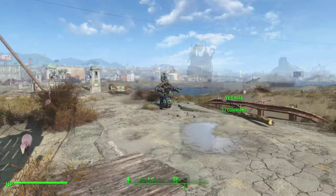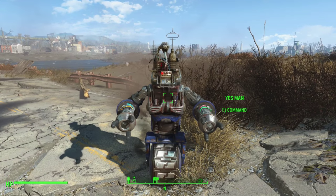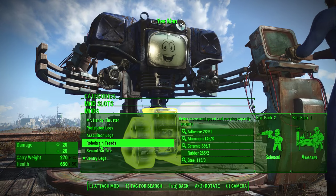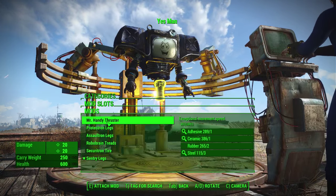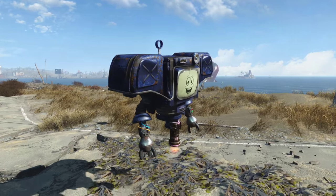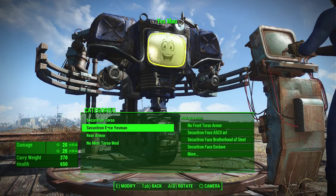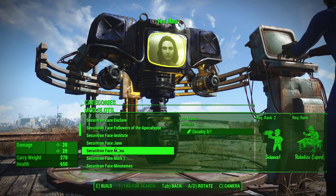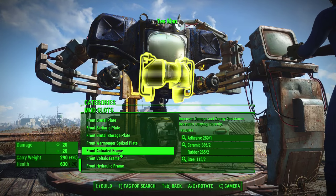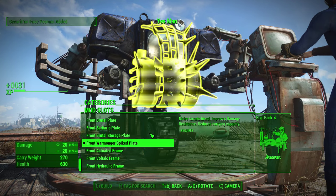Although, let's face it, many of the creations you come up with at this particular station are a little strange. And of course you can do it the other way around — you can have the Securitron torso and the legs of your choice, including the Mr. Handy thrusters, which do look kind of cool actually. The Securitron Tire doesn't seem to have any mods to go with it, however the torso does. You can change the front armor and if you want to have the face of Yes Man or various other things, you can.